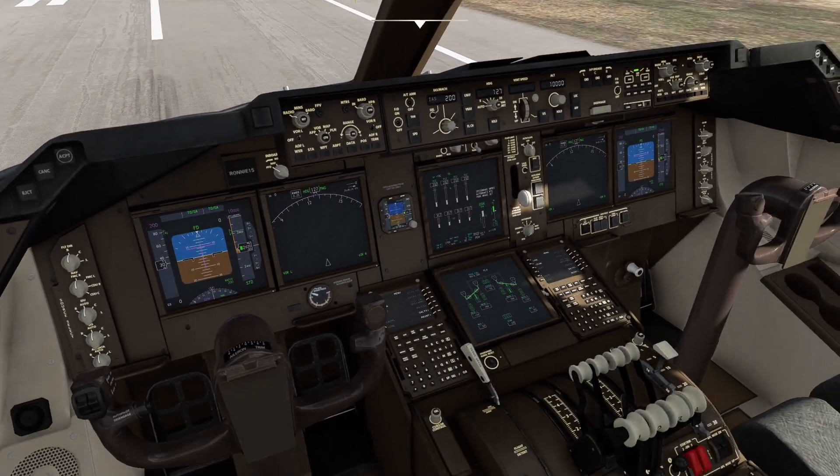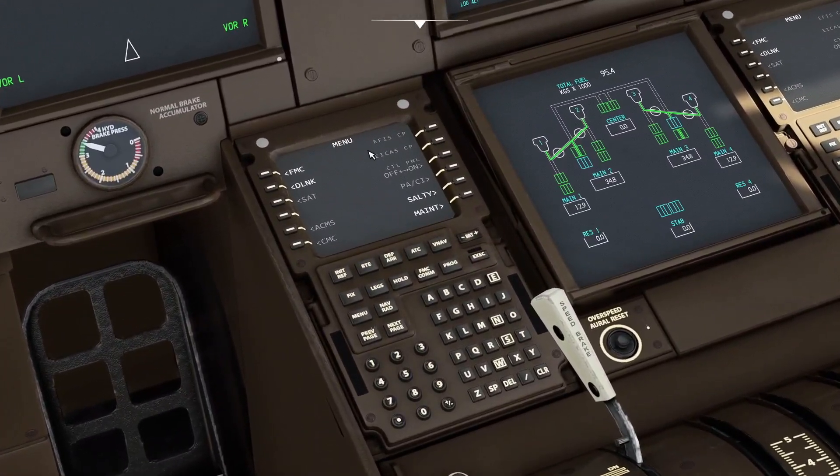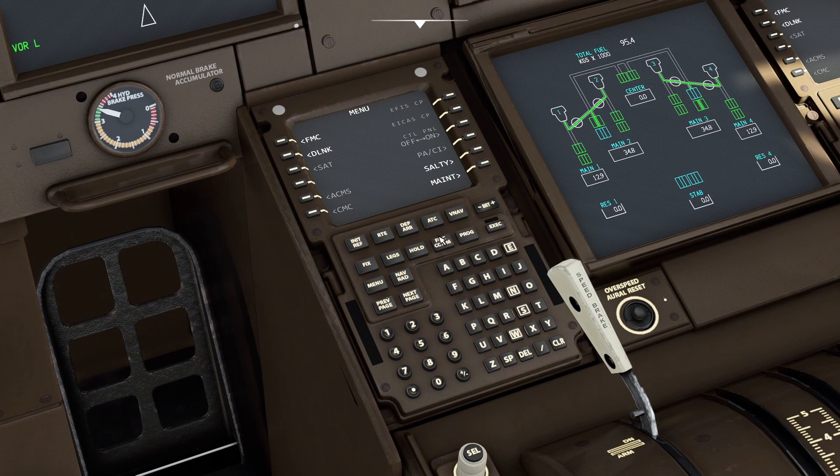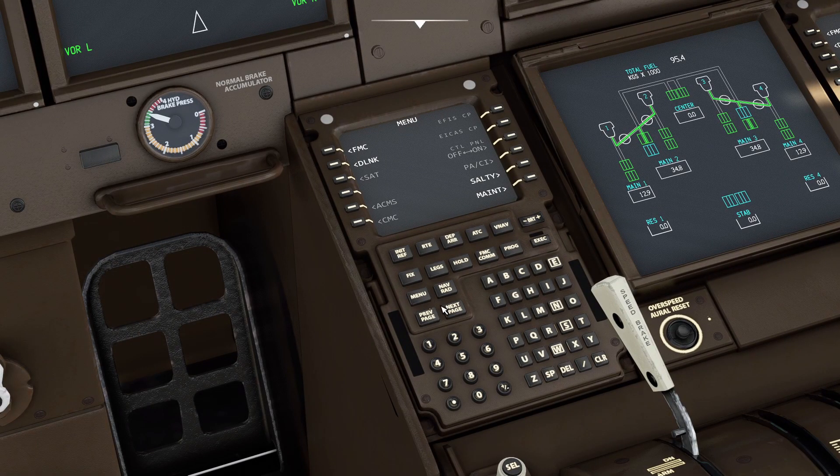Inside, we go directly to the FMC, or MCDU depending on how you want to call it, and we have the menu page here. If we go into Salty Options, we have the IRS, and we can change the IRS Align Time. In this case I will have everything set up already.